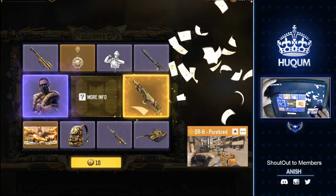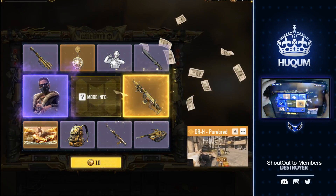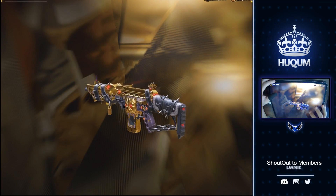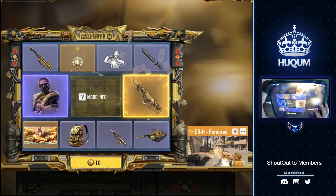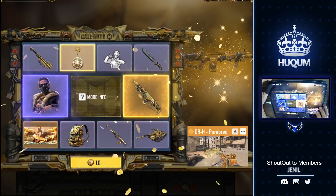In my stream yesterday I said that I might not be purchasing this DRH, but then I looked at the inside of the slant and it kind of felt like I should. And here I am going for the lucky draw. Without further ado, we'll go for the very first pull — ghost can see, oh my god!